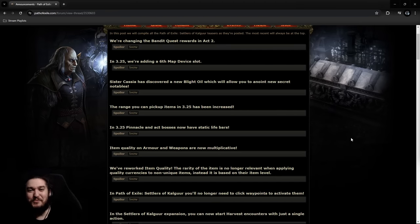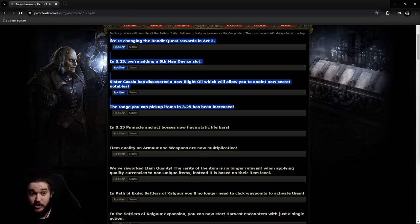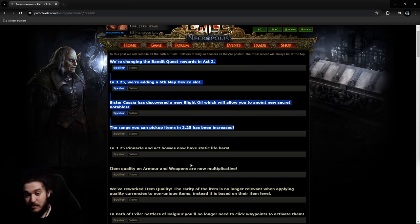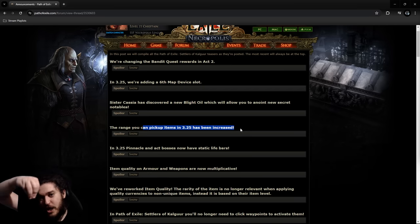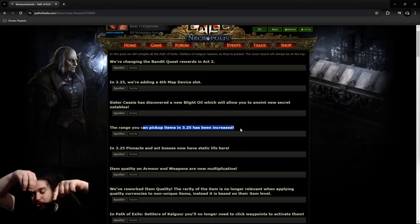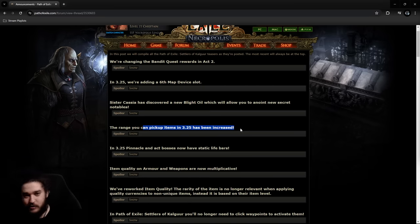Hello and welcome everybody, good morning. If you guys watched the part one video of basically the teasers and spoilers, today we have a ton — we've got four pretty big ones coming out. To summarize: the pickup range of items has been increased, no longer will we have a situation where you're on the Climb or somewhere and you kill a pack of mobs and that chaos orb drops and your character has to run all the way around. Never again. Also a new blight oil, a sixth map device slot, and changing bandits.